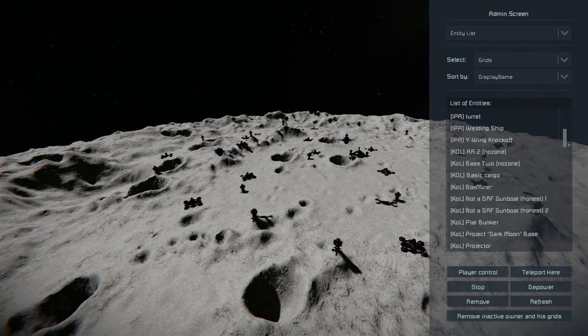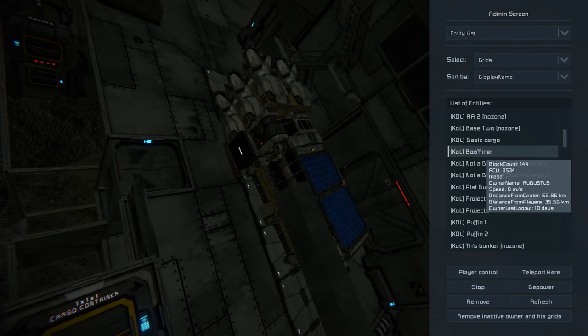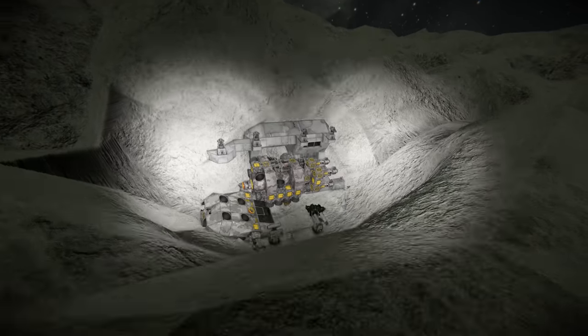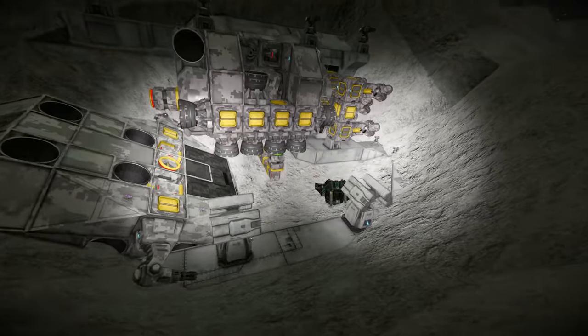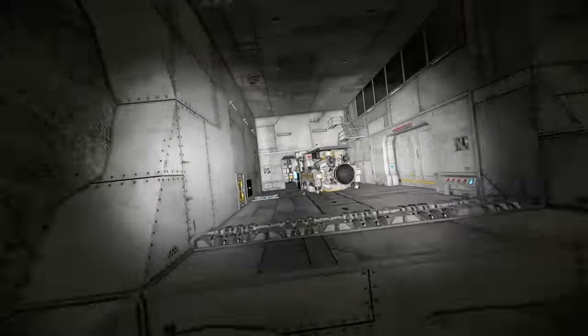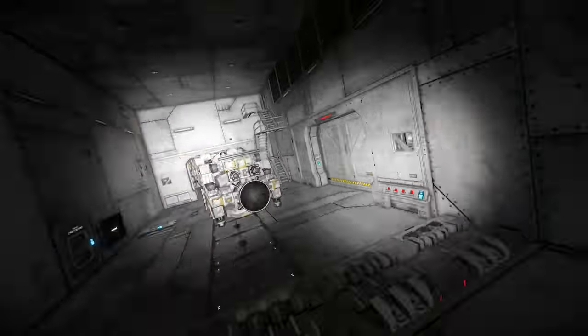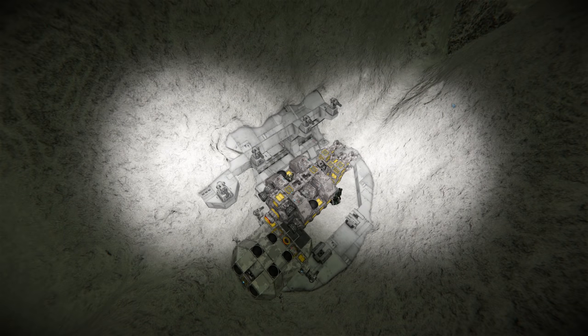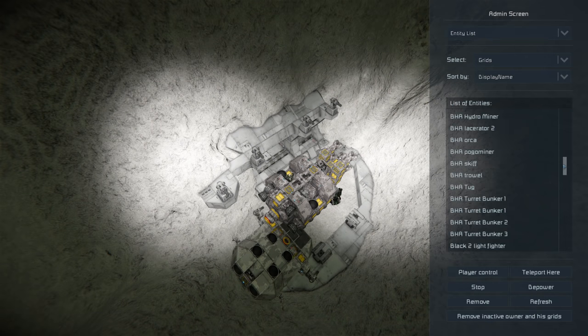We haven't checked out KOL this time — let's see exactly what KOL are up to. KOL have got themselves a tiny little moon base with a ship parked there as well. They've got the hangar in this section with the production — a nice compact base. I'm a bit worried though because it looks like the power is actually off, like it's run out of batteries. Maybe they haven't visited the moon base in some time.